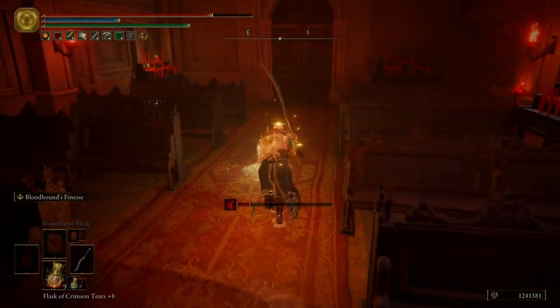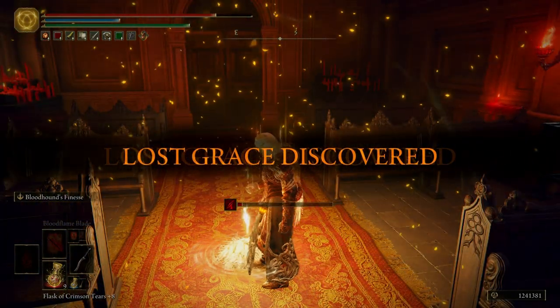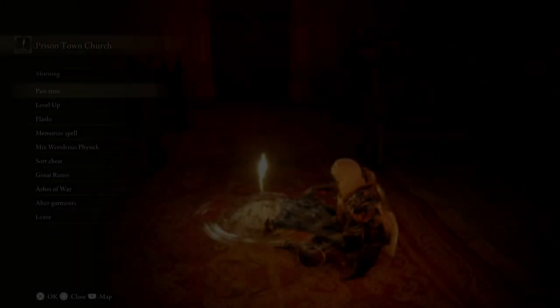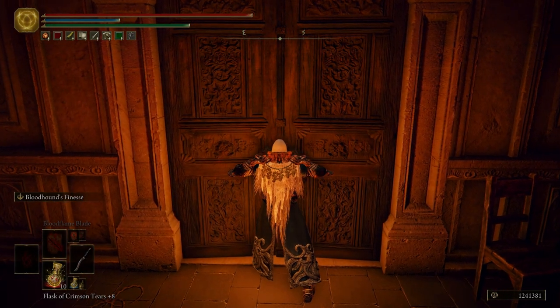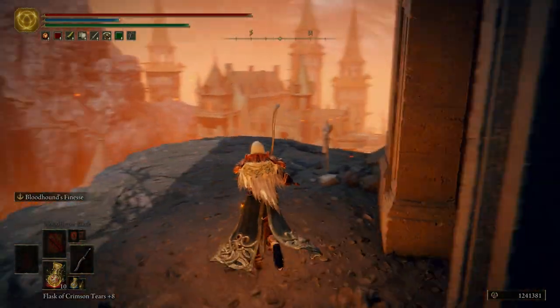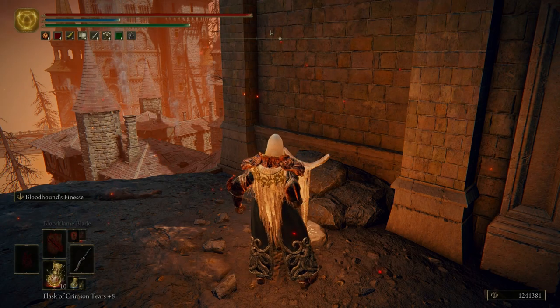I'm going to come over here, light this Grace, and then I'm going to rest at it just for a second. By the way, that Bloodhound Claw is a pretty cool fist weapon if anybody wants to try it out. I'm going to activate this Summoning Pool.